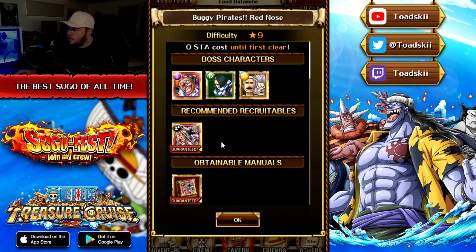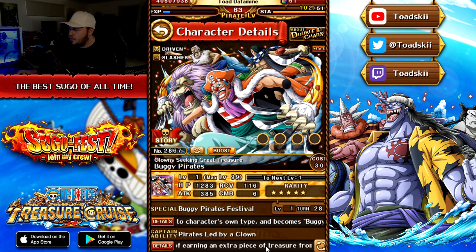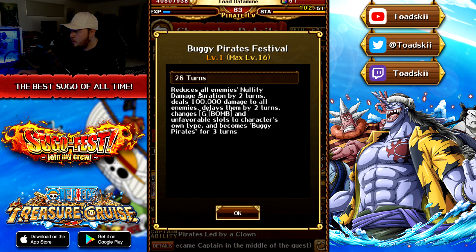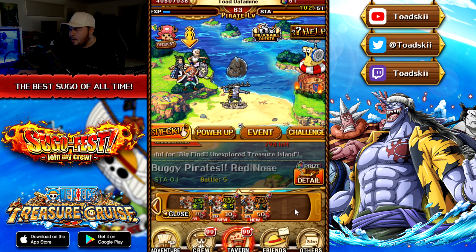There is also a new raid boss — Buggy — dropping. He's actually a dual/crew unit where Buggy is one unit and Kabaji and Moji are the other. In their combined form they are a 3x captain with 1.2 HP boost, boosts his own attack by 3.25, int slots are beneficial for the team, and gives a chance to drop an item at quest end. As for his special, he reduces all enemies' nullify damage by two turns, does 100,000 fixed damage to all enemies, delays them by two turns, and changes G, bomb, and unfavorable slots into matching slots. Good orb manipulation, a delayer, and fixed damage — pretty good unit overall, and likely to be boosted in future treasure maps.